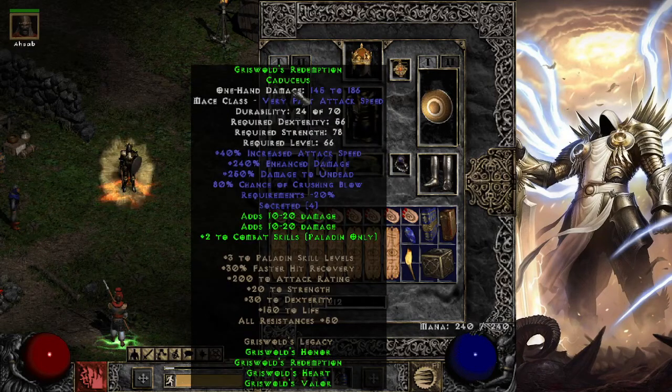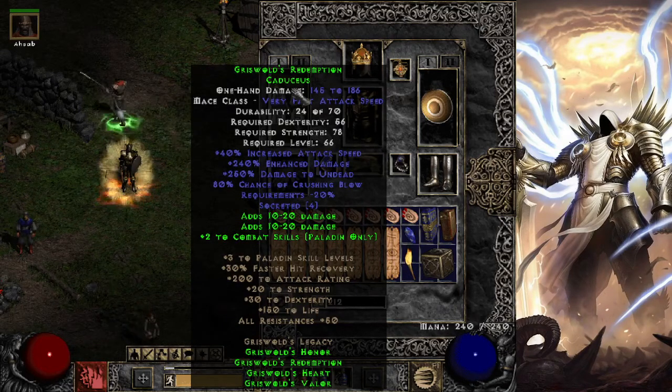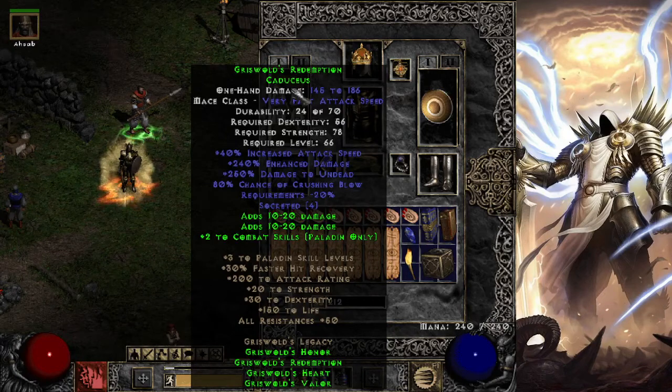So we're going to start off with the set bonuses: plus 3 to Paladin skill levels, 30 faster hit recovery, 200 attack rating, 20 strength, 30 dex, 150 life, and 50 all-res. Pretty nice setup for a set.